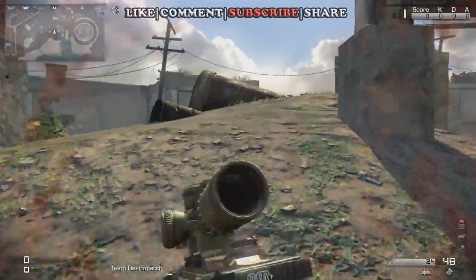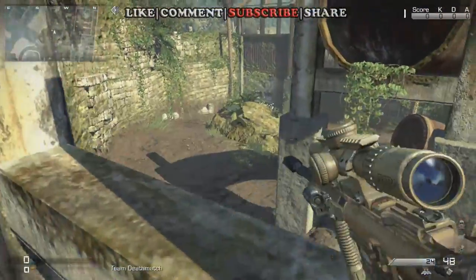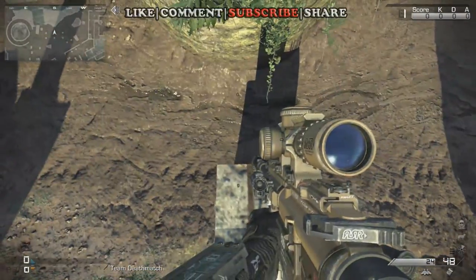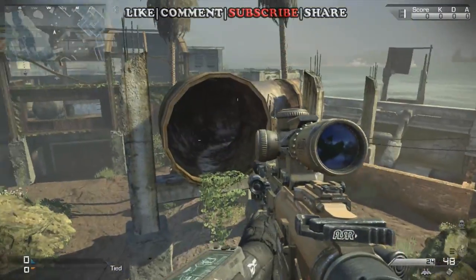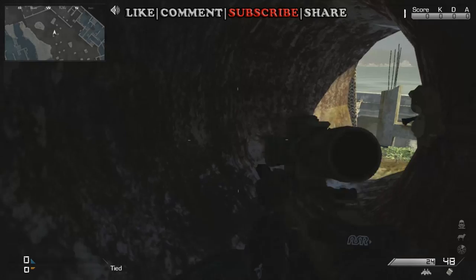Oh geez, why did I jump over it? That wasn't supposed to happen. Jump up, press A, jump up. All right, now we're on top of here. Get close to the edge and we got to run and jump to this pipe right here.